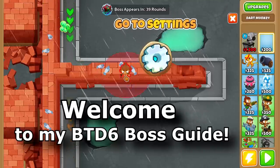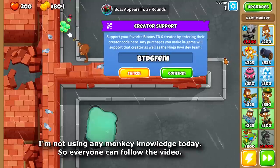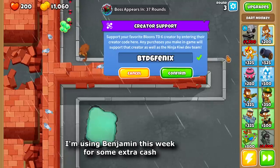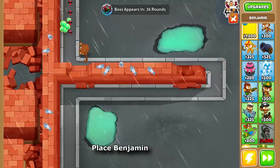Welcome to my BTD6 boss guide. I'm not using any monkey knowledge today, so everyone can follow the video. I'm using Benjamin this week for some extra cash. Let's start by placing a dart monkey, then place Benjamin.